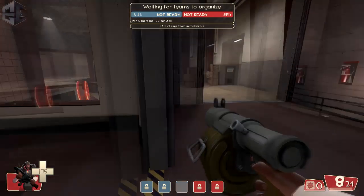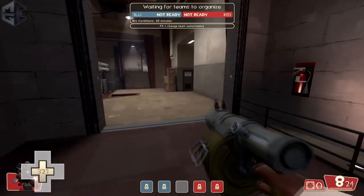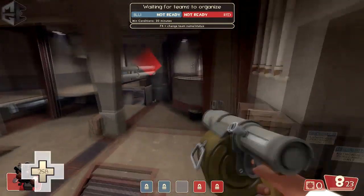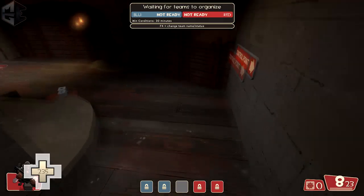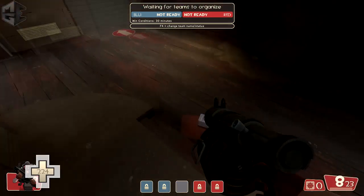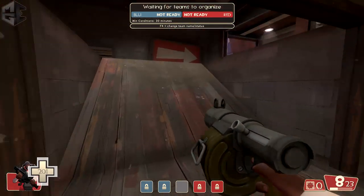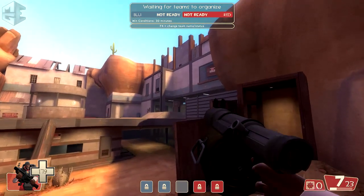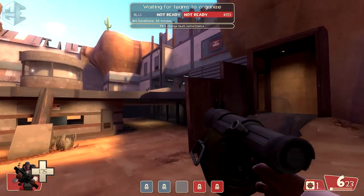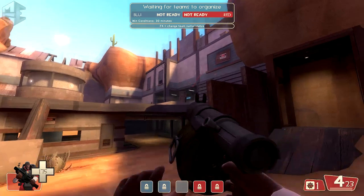Going all the way back to spawn, the other route to mid is simply just jumping down to the lower entrance. After this jump, you can walk to mid and you're going to get there on time. I usually start charging my first sticky when I walk past the ammo pack too. This route is actually the best counter to the last rollout I mentioned, since you can get a straight shot to the upper choke and discourage the enemy demoman from peeking out too far.